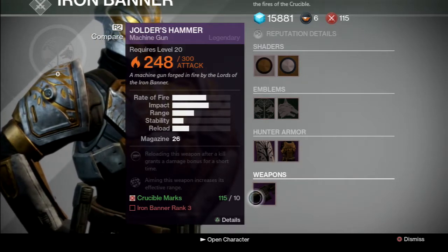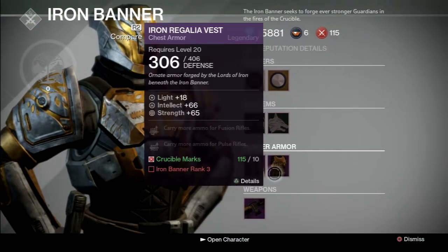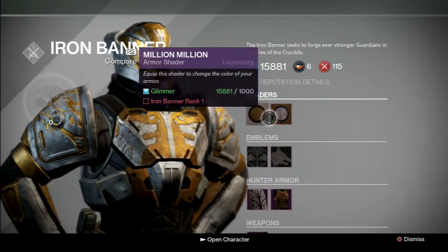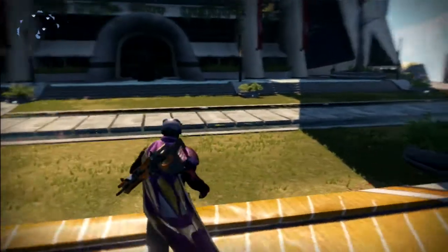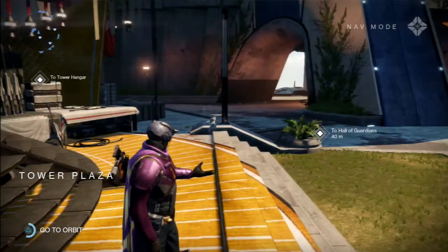We have a light machine gun, Georgia's Hammer, a flame light machine gun — legendary, so that's interesting. Rank three is the highest you can go. If you want to get everything off of here, rank one gets you some stuff. That's the Iron Banner pretty much — it's a Crucible activity, so it's mostly multiplayer, PvP kind of stuff.